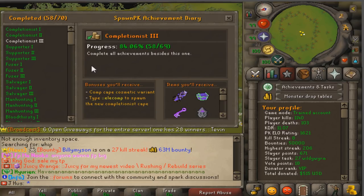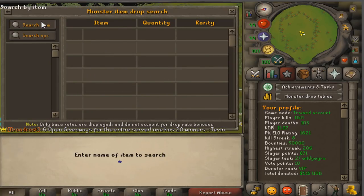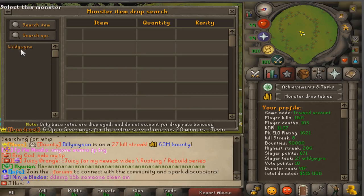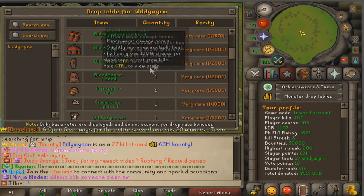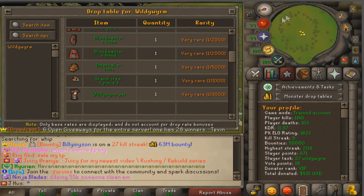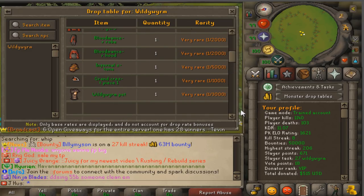It is, I believe, a 1 in 5k drop rate — if we check now, these are the drop rates for items we can get, and it is a 1 in 5000 drop rate. It is pretty rare, but if you get your hands on one of these you are set for the game.